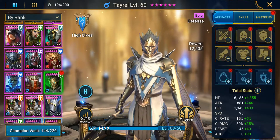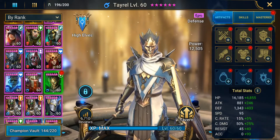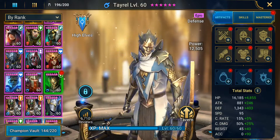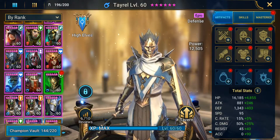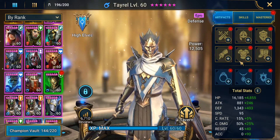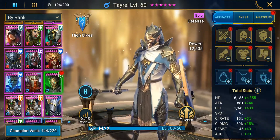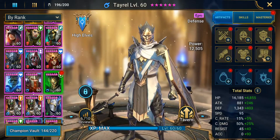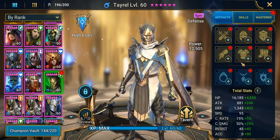We're just going to gear him strictly for dungeons right now. If you'd like to see him in clan boss, you would gear him in Lifesteal and you would need to gear him for defense, accuracy, and speed — that's strictly what you'd be doing for him. But we're much better at gearing for dungeons, so let's get started. We're going to make him hit hard.